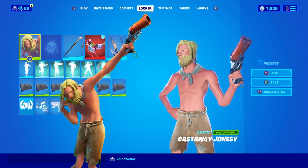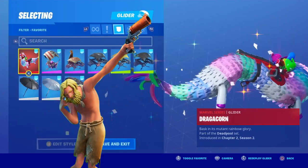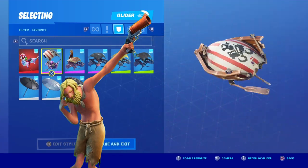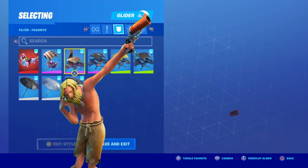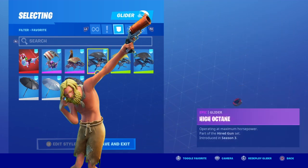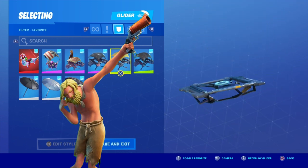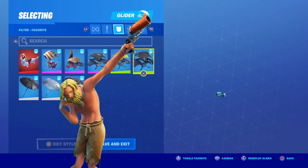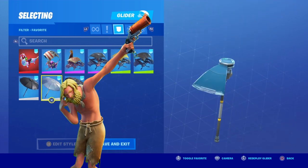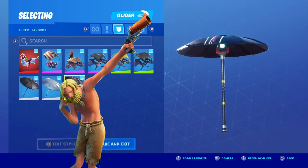Some gliders that might look good with Castaway Jonesy. Some of these are just my favorites, like High Octane and Dragacorn. These might match — remember you can use whatever you want. He has a very simple color scheme like I said, so you really just gotta have other stuff that matches whatever you want to put on. Doesn't even have to match — just wear whatever you want. Those are some gliders.